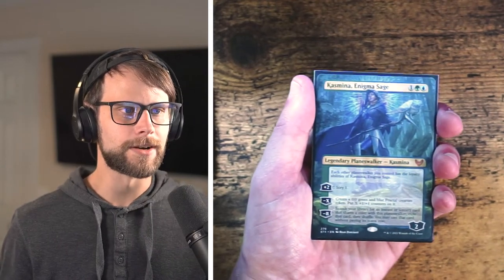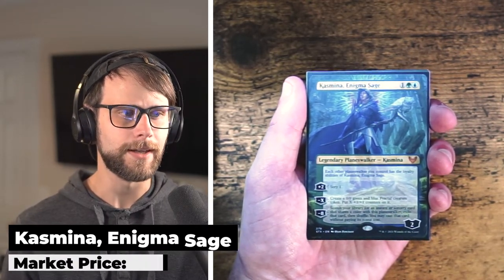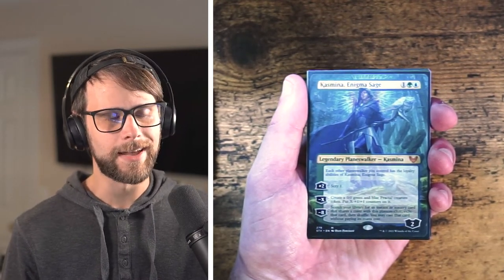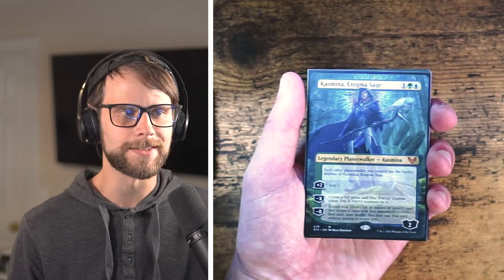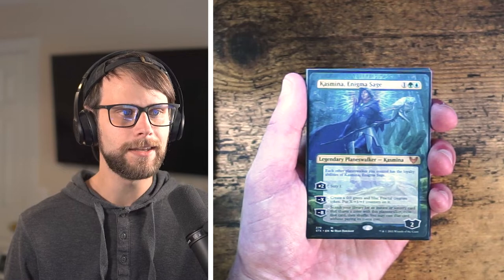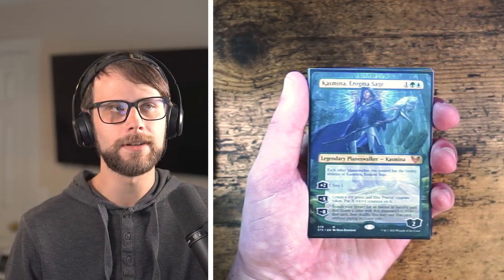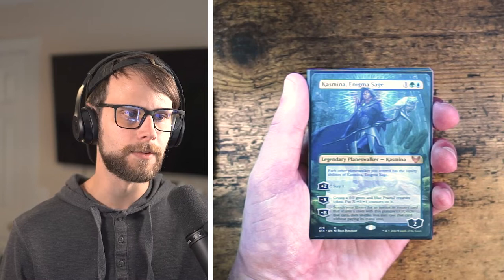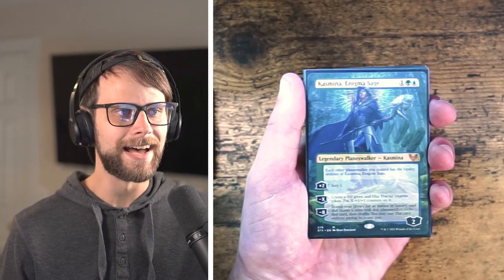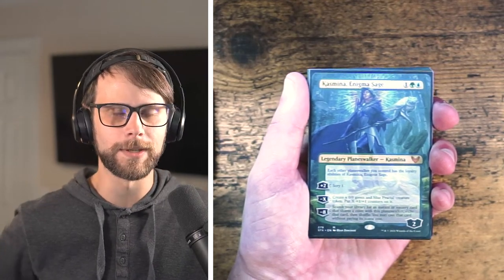I told you we had another borderless card — here's our second: Kasmina, Enigma Sage, the Strixhaven planeswalker version. It didn't really see a lot of play in Standard to my knowledge. It's kind of an underwhelming planeswalker, but I'm not always collecting for playability — sometimes I just like really cool, pretty cards, and this falls into that category. It fits in nicely with the big collection of borderless planeswalkers I've already picked up.